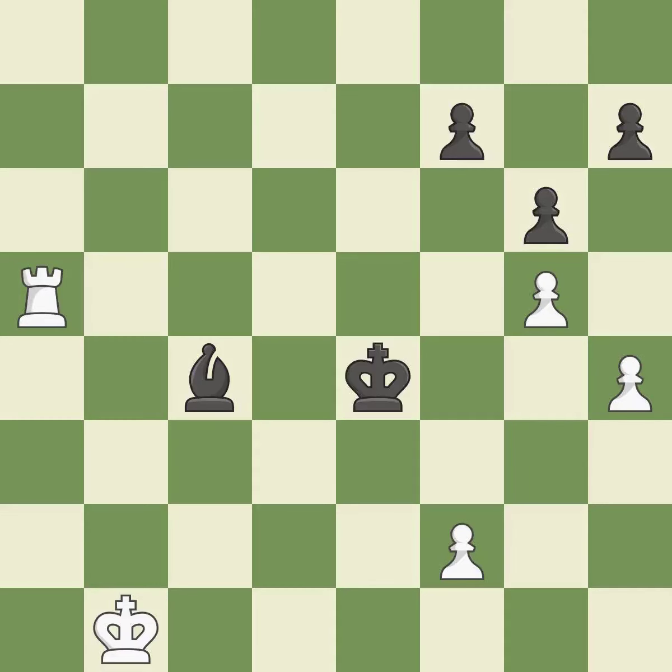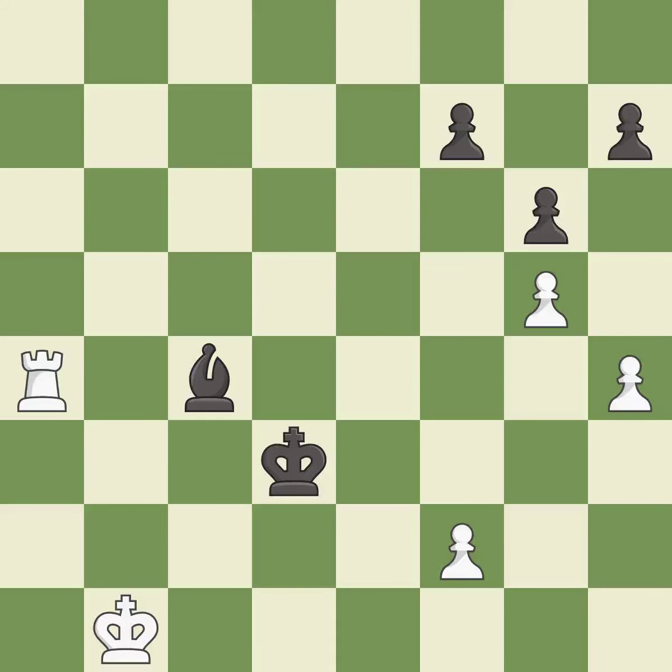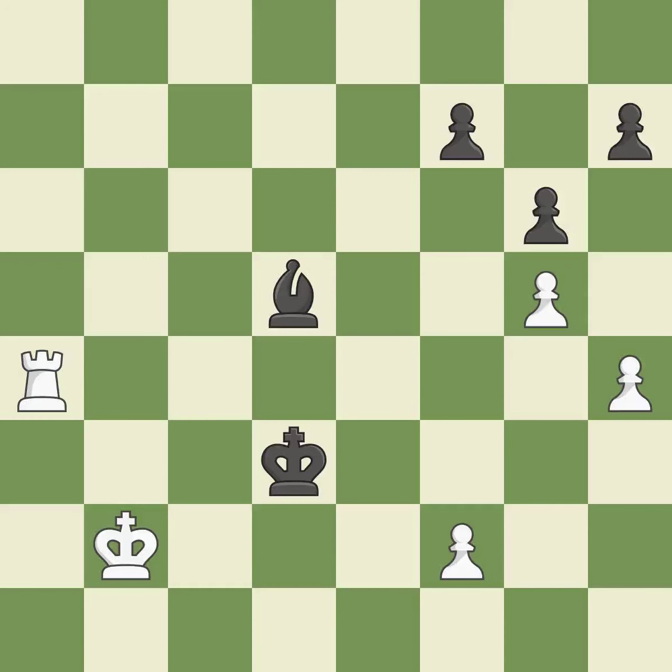This ignores an opportunity to increase a bishop's scope by moving it to a better square. This permits the opponent to pin a bishop to the king — it is an inaccuracy. This pins a bishop to the king — it is best. This defends a bishop that was under attack and had no defenders — it is best. A solid choice — it is excellent. This moves the bishop to a better location, allowing it to control more squares — it is good.